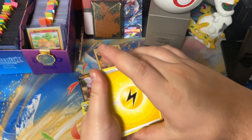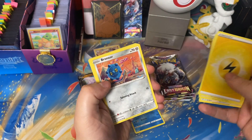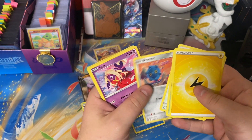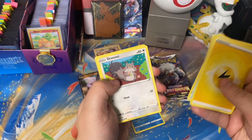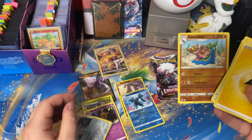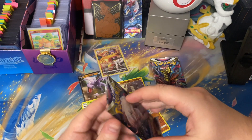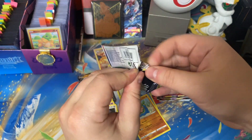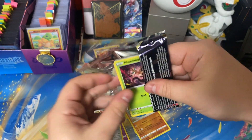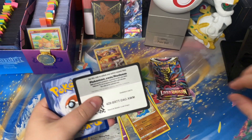We got that lightning energy, Lost City, Abomasnow, Lickitung, Lickilicky, Bronzor, Jynx, Inkay, Snorlax, Phanpy, Gastrodon going into a Malamar. Not bad — I'm just so happy about the Charizard. It's Charizard! Next pack — I would like to see something else from this pack opening for sure.